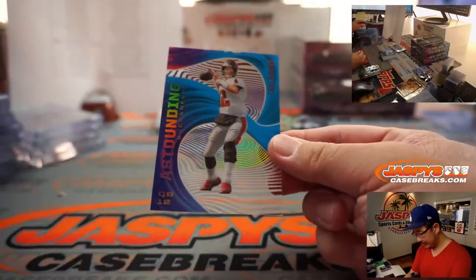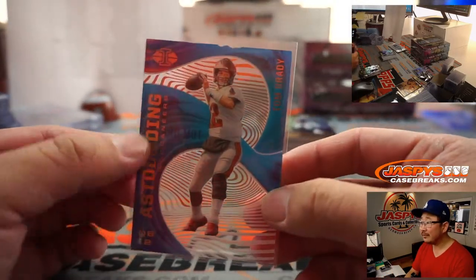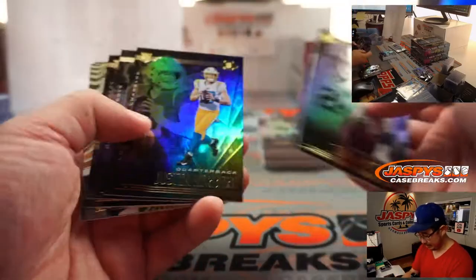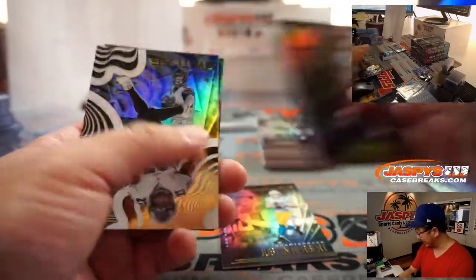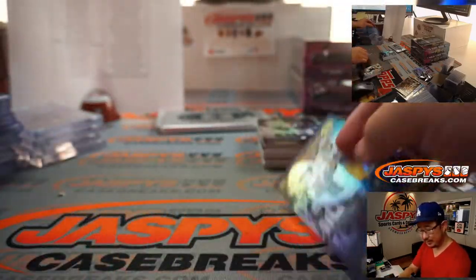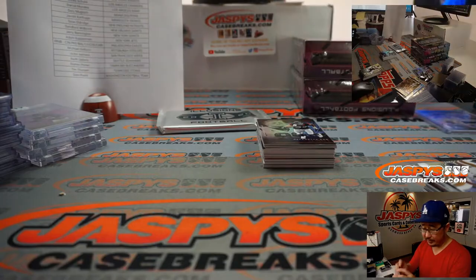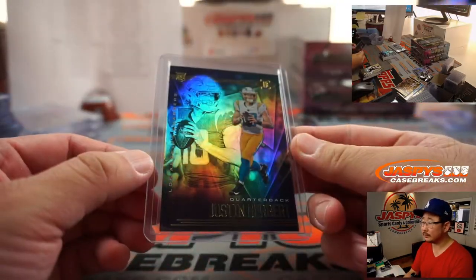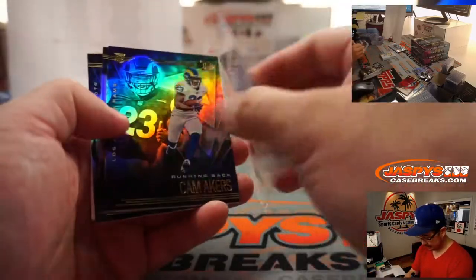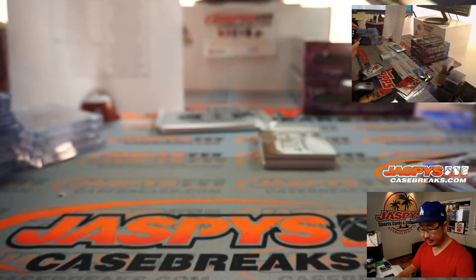Got Tom Brady — the Astounding Acetate. A little bit of chipping on there, Darren, but there you go — on its way to you. Justin Herbert, Brandon Aiyuk to $4.99. That's the trouble with the foil on the Acetate cards — sometimes it gets a little chippy. Old Herbie Herb going to Corey. Darius Slayton to $0.99. Chase Claypool Instant Impact relic for the Steelers — Michael Gallucci.